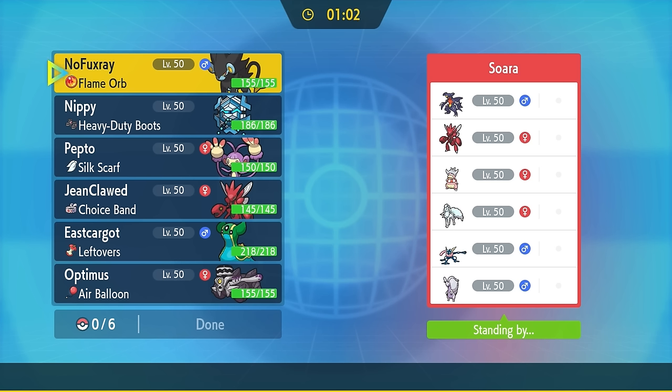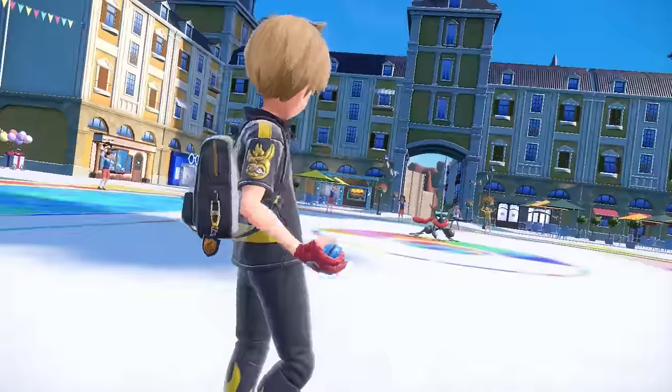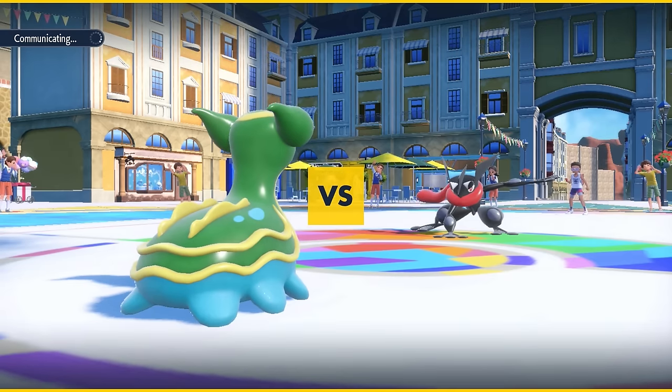Looking at this squad, first thing we notice is Alolan Ninetales with Aurora Veil is going to be quite annoying. There's definitely some big threats in the Hisuian Goodra, always with the Garchomp potential to set up. Let's jump into the match. From looking at their team comp, it really feels like Greninja is probably going to be the lead - and they do end up leading off with Greninja, as I decide to toss out Gastrodon.